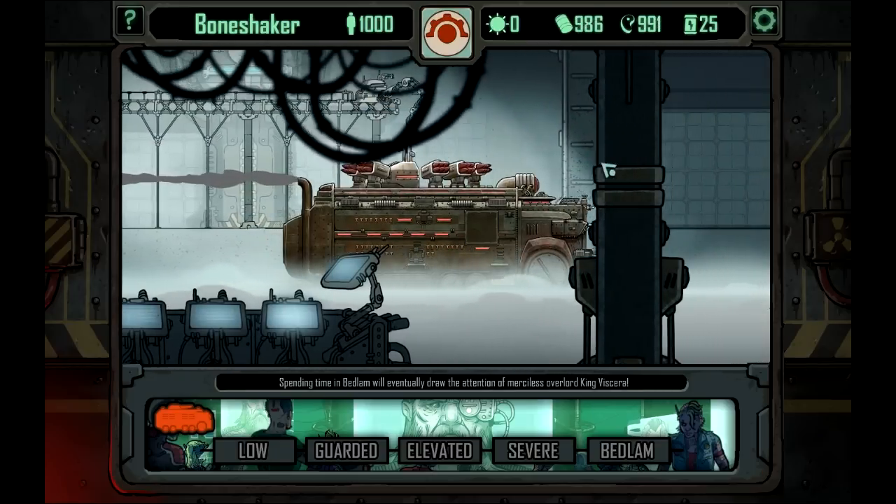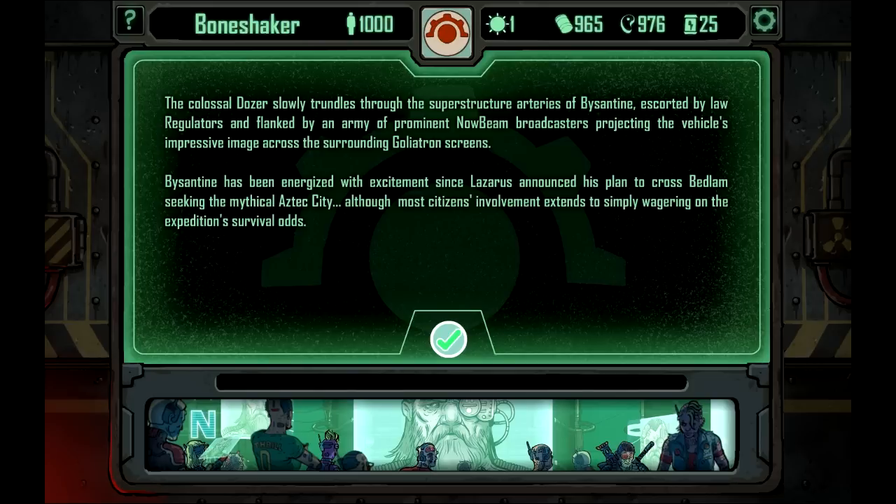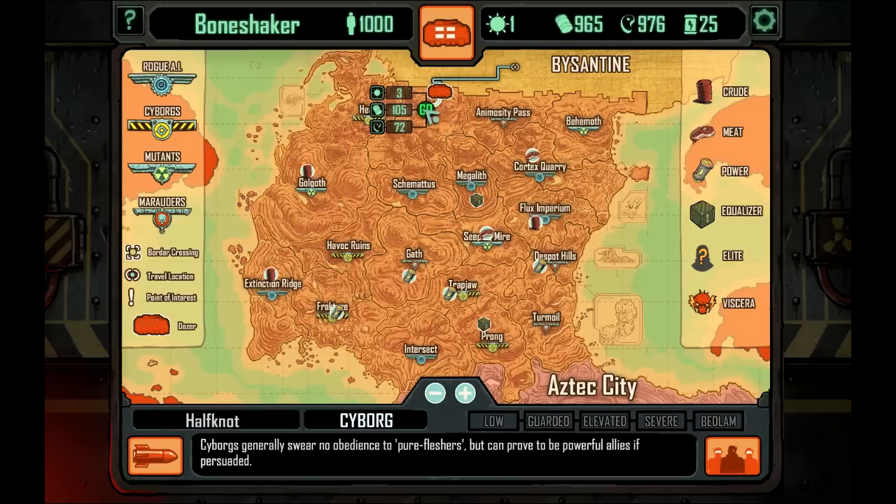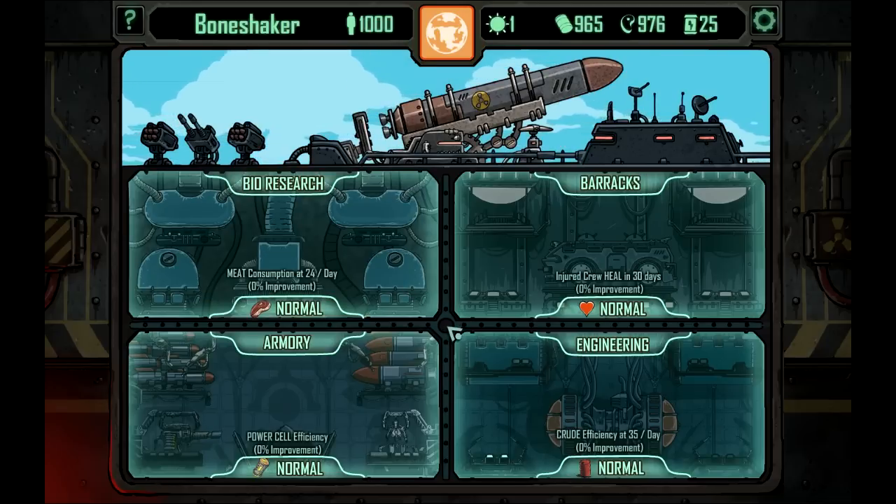The colossal dozer slowly trundles through the superstructure arteries of Byzantine, escorted by law regulators and flanked by an army of prominent broadcasters. Byzantine has been energized with excitement since Lazarus announced his plan to cross Bedlam seeking the mythical Aztec City, though most citizens' involvement extends to simply wagering on the expedition's survival odds. The outer barricades part as the dozer begins its journey into the malevolent wasteland beyond the walls. We already have to spend another 100 fuel and 72 food — this is going to start going down flipping quickly.